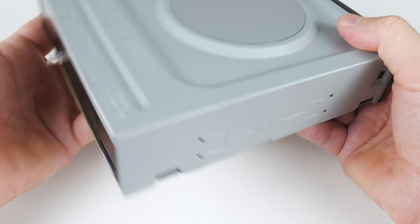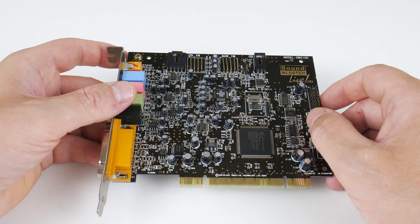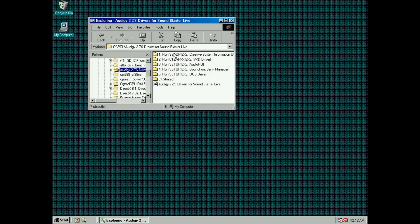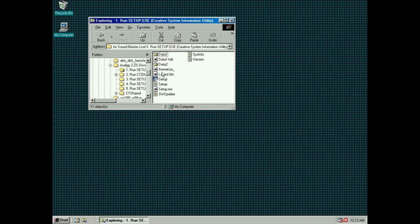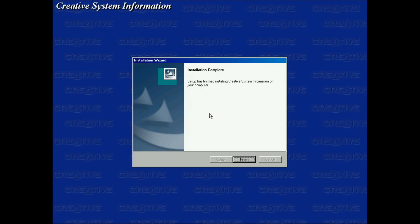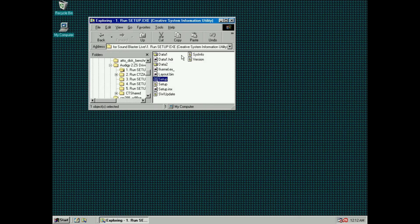We need an optical drive because some of the games come on disk. We're using a Sound Blaster Live for Windows and DOS sound. Like in previous videos we're using the Audit G2 ZS optical drive. I will put all the resources used in this video in the description below.